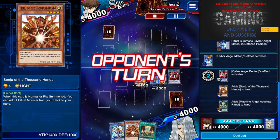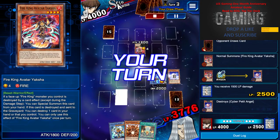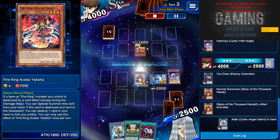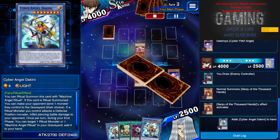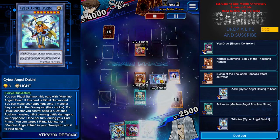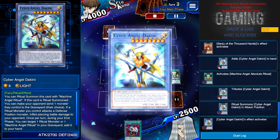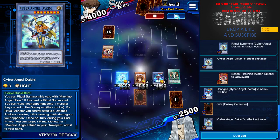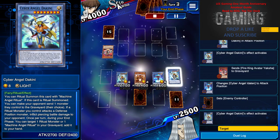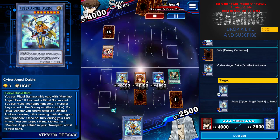I mail into Ether, combo Benten into Ether. I use Machine Angel Ritual to summon Ether — with both effects activated I get a Ritual spell and a Ritual monster, specifically Senju, which is a Light monster. Senju mills more cards. In the next turn I'm preparing for my next stage. He used a Yasha, so I send Senju to get out Ether and I want to OTK him now.